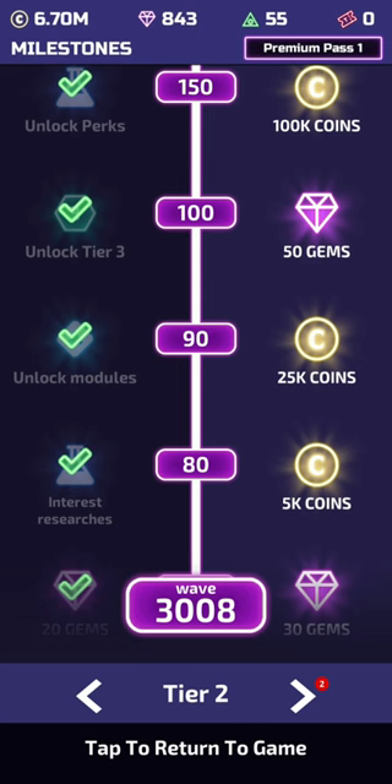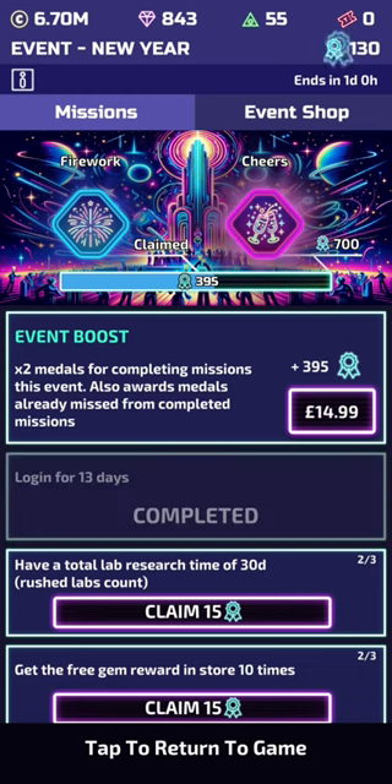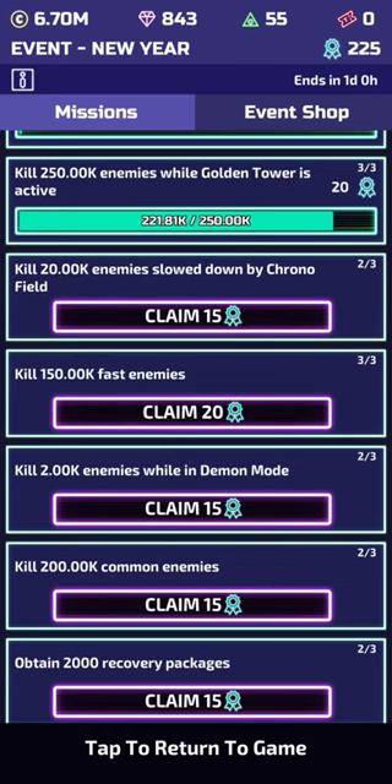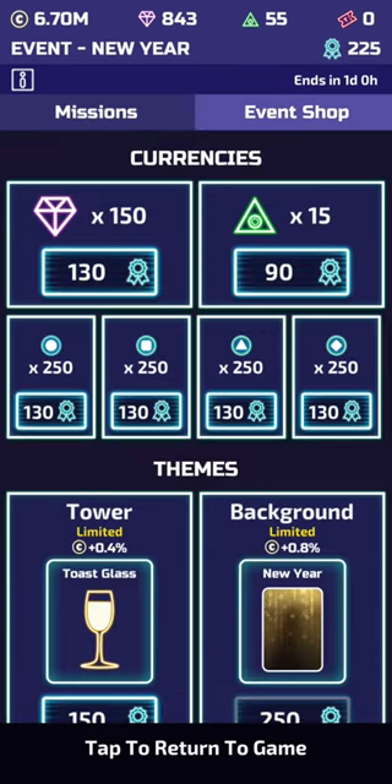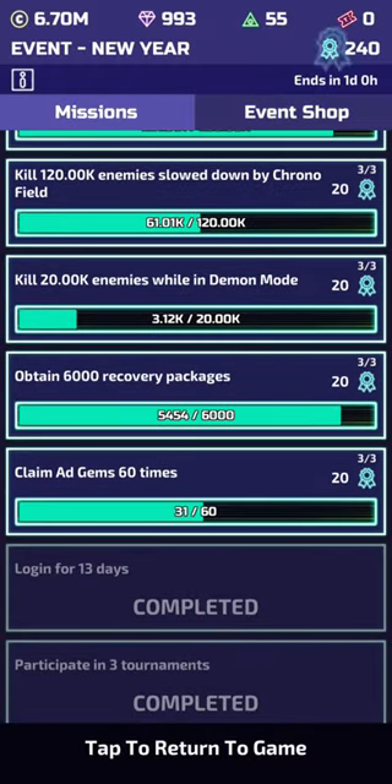Back to the modules — let's start off with the best ways of earning them once you have them unlocked, and that'll be through the events that come around every two weeks. Through your time in events you'll be earning medals by doing missions, and after collecting enough medals you should aim to buy at least two lots of diamonds to gain 300 diamonds in total, to give you a nice boost in earning these modules.